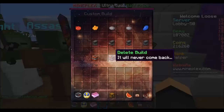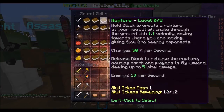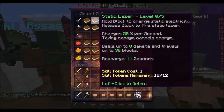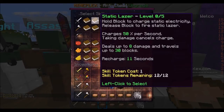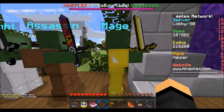And last but not least, we got the Mage. If we level this thing up, you will get the Static Laser. Hold block to charge Static Electricity. Release block to fire Static Laser. Recharge 50% per second. Taking damage cancels charge, deals up to 8 damage, and travels up to 30 blocks. Recharge 11 seconds, cost 1, 12 out of 12, and you can level that thing up to level 5.